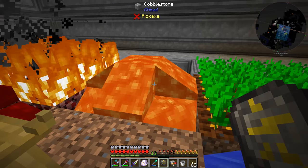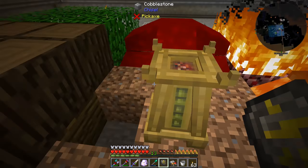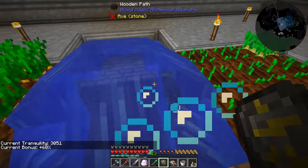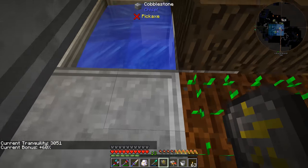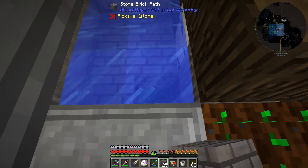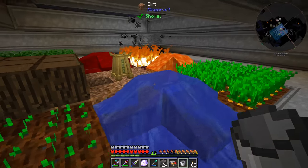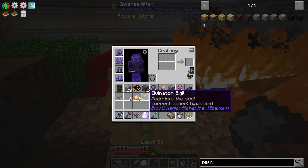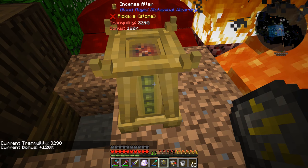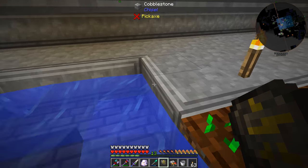I'm testing this out with no further changes. I removed some path blocks so we can see the numbers. Our current tranquility bonus is 60. Now I place the stone path blocks right here — without changing anything else — and right-clicking shows our current tranquility bonus is 120. That's double what we were doing before: we went from plus 60 to plus 120!